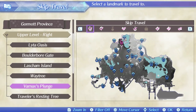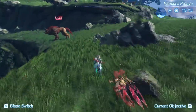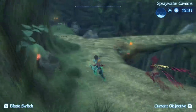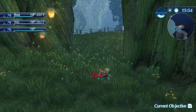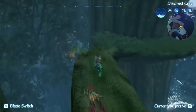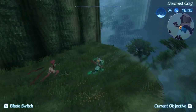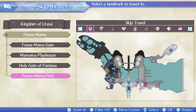For the third doubloon, fast travel to Varnax's Plunge in Gormont. Follow the route past some dark miasma, through spraywater caverns, and down into Dew Mist Craig. You'll need to make sure the tide is on low or else you won't be able to access this area, so just rest in an inn if the tide is high. Hidden around a corner here, you should be able to find another barrel containing the doubloon.